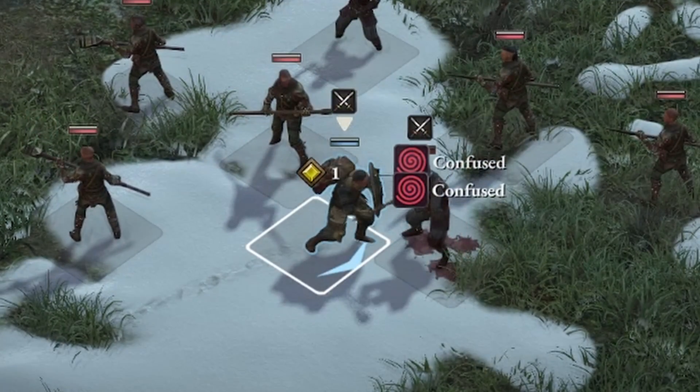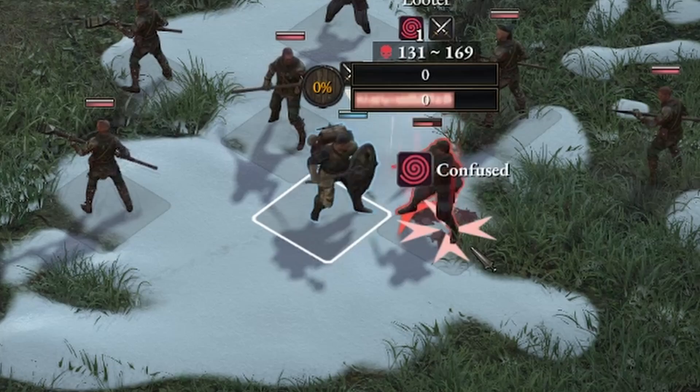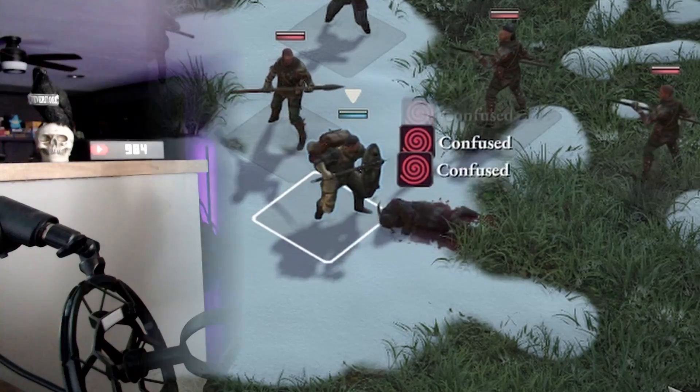Do you guys get that hit of dopamine every time you see a yellow number pop up whenever you deal damage in Wartales? So what exactly is the math behind that magical yellow number and why does it make us feel so good?